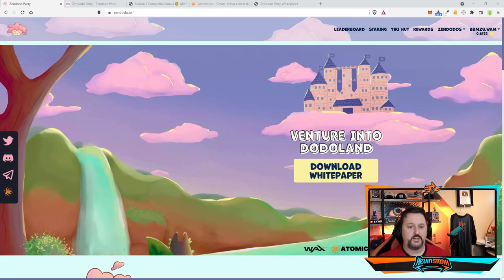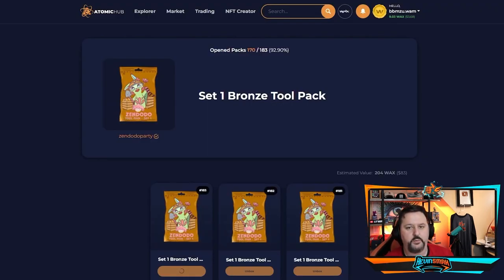Let's go ahead and jump into opening some packs to get started so we have an idea of what we can work with. Then we'll go through and show you all the features of this game and how they give out 40,000 WAX this season — a season is two months. They give out weekly rewards, and we'll talk about that right after the packs. Time to open some packs!